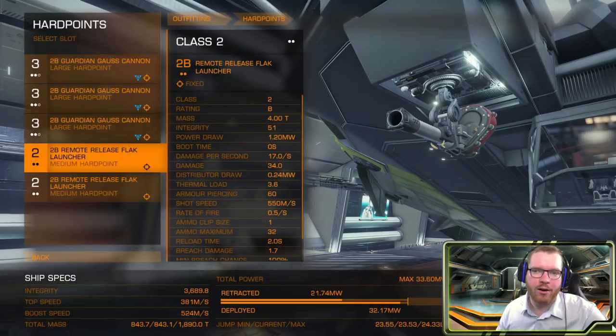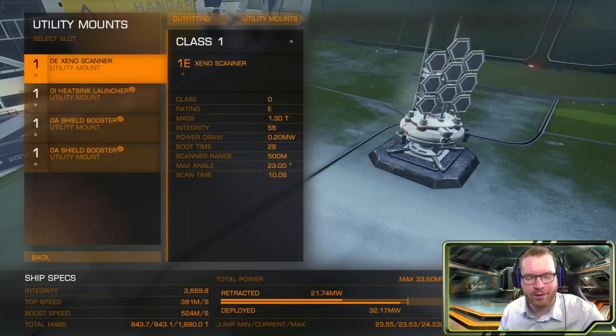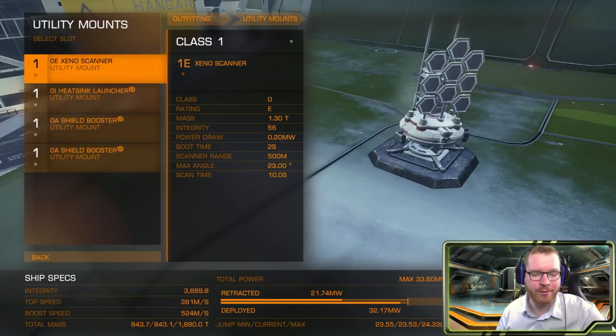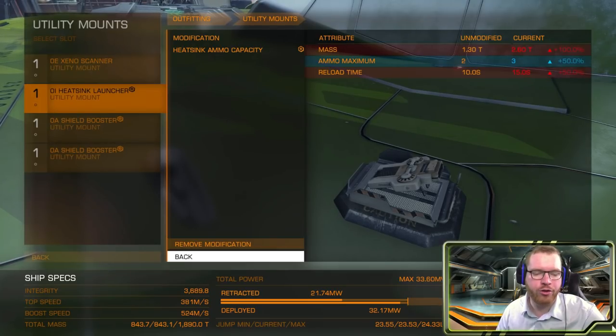Then we have two remote release flak launchers to take care of the Thargon swarms. None of the weapons here are engineered, so apart from the unlock you have to do for the Guardian Gauss cannons, it's pretty much buy, fit, and you're done. Then we have the utility mounts — first we're going to fit a Xeno scanner. On more advanced ship builds you'll often see players not fitting a scanner because you don't actually need it, but it makes your life a lot easier, especially if you're just starting out with anti-Xeno combat. Then I have a heatsink launcher, which in this case has been engineered with ammo capacity, going up from 2 to 3 charges. You can synthesize these as you fly and there will be breaks in the fight where you have the opportunity to synthesize, so one should be sufficient.